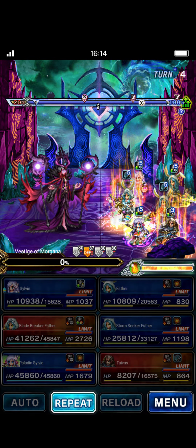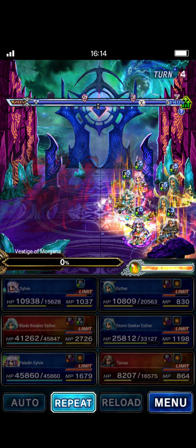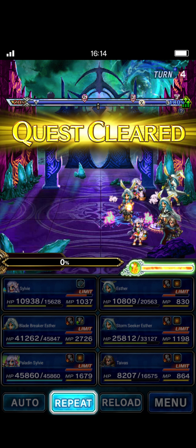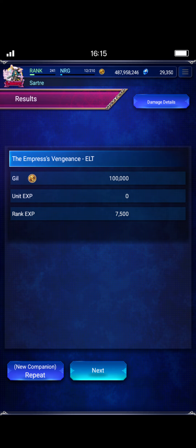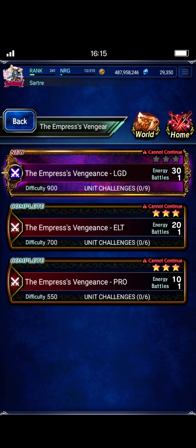And there you go — an easy three-unit core team where the three remaining slots can be swapped with literally anybody, as long as one of them can do a triple bolting strike move to chain with your blade-breaker Esther. Go collect your rewards. You get tons of dark matter in the rewards, so you can easily collect your dark visions great sword, because that is the best in slot for Esther. Definitely go get that.